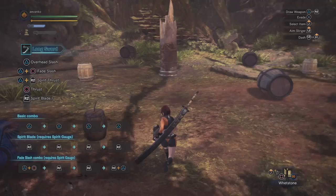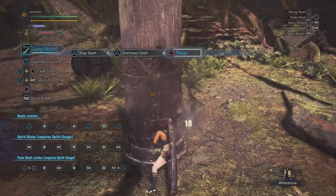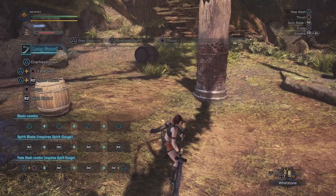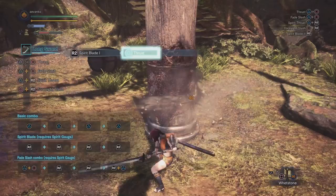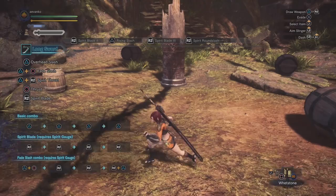Now let's look at some shortcuts. You may be asking, what if I don't have enough gauge to get to the final hit? Well, the good news is you can actually sneak in a regular attack during the spirit combo by pressing the triangle button after the first and second slash. So you do spirit 1, hit triangle, spirit 2, hit triangle, and now you can squeeze just enough juice to do the final attack.